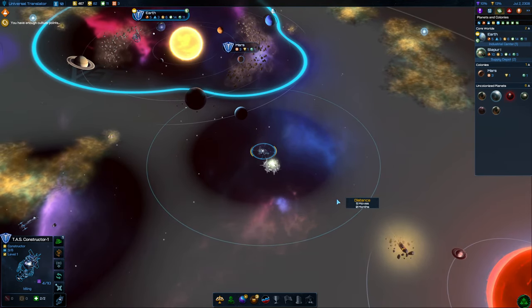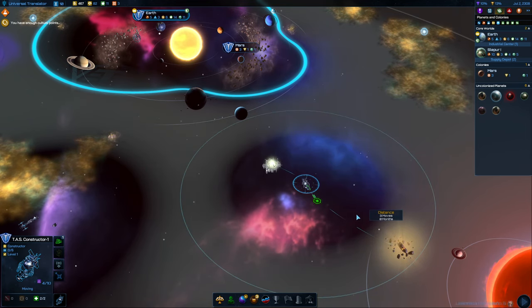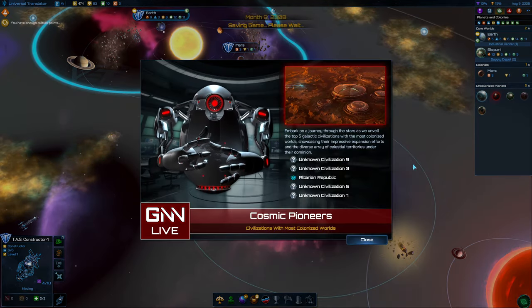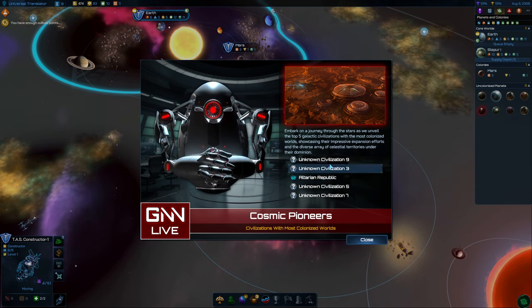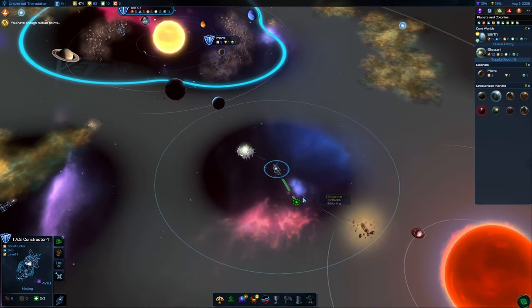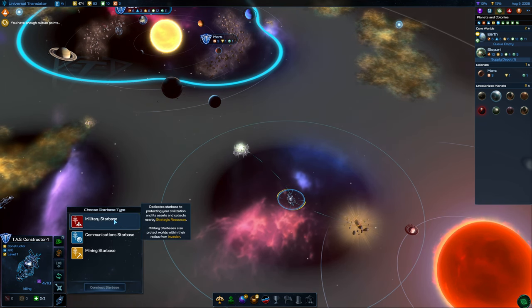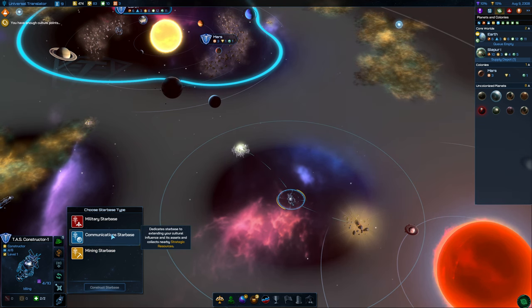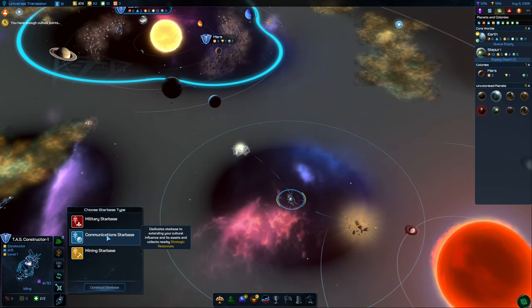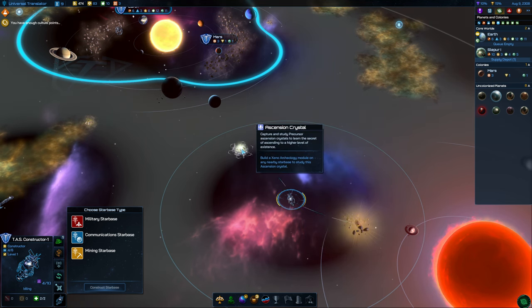Let's construct the starbase here — can we get one that will be closest to Uranium? Maybe if we get it between two resources. The Altarians look like they're doing okay. Let's go and construct the starbase. The communication starbase extends your cultural influence and collects nearby strategic resources — I'm assuming that also means the ascension crystal.